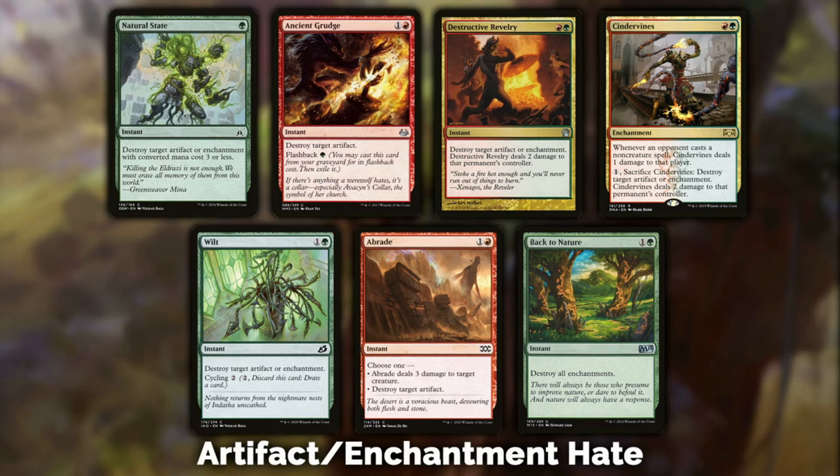Abrade is my current go-to for artifact hate. I'm not too worried about enchantments right now in modern. The ability to target a creature and deal three damage to it is what really seals the deal — you can bring it in against artifact decks and aggro decks. If you need a bit more creature removal and artifact removal in your deck, Abrade shines. It really comes down to the deck you're playing, your play style, and what you expect to face.